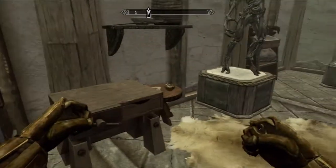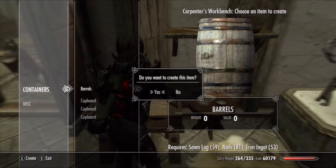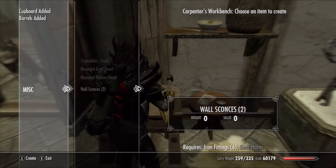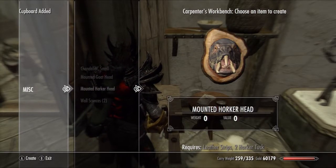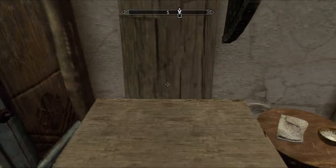Steel ingots — definitely need that. I need to start writing all this junk down. Make all of these. Goat horns. Okay, leather strips I have. Oh, but no horker tusks. All I need is one leather strip for that.